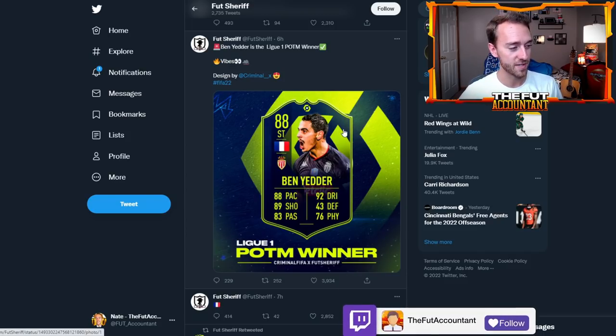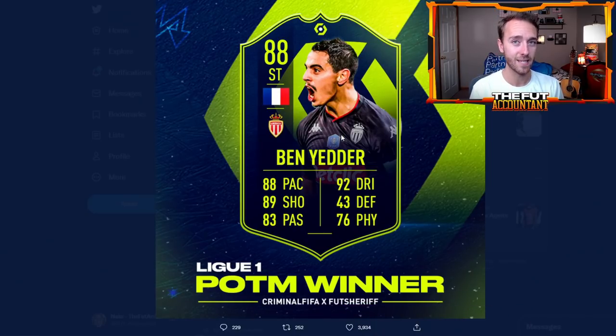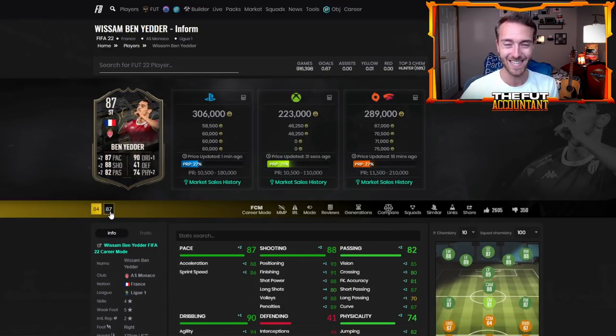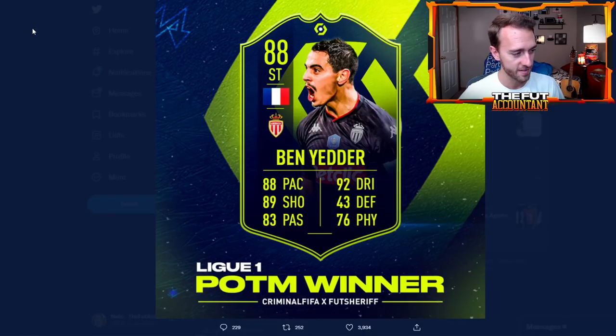What we know about this Ben Yedder — these are not confirmed stats, but they are pretty probable. When cards are below 90 rated, their Player of the Month cards are usually a plus-two overall boost. So Ben Yedder going from his 86-rated inform card — his last performance-based item — should get a plus two over this and become an 88-rated card. I would love it if EA broke the rules and made him 89, but this is not a performance-based card, it's only a special campaign or promo card, so I doubt he'll be 89.